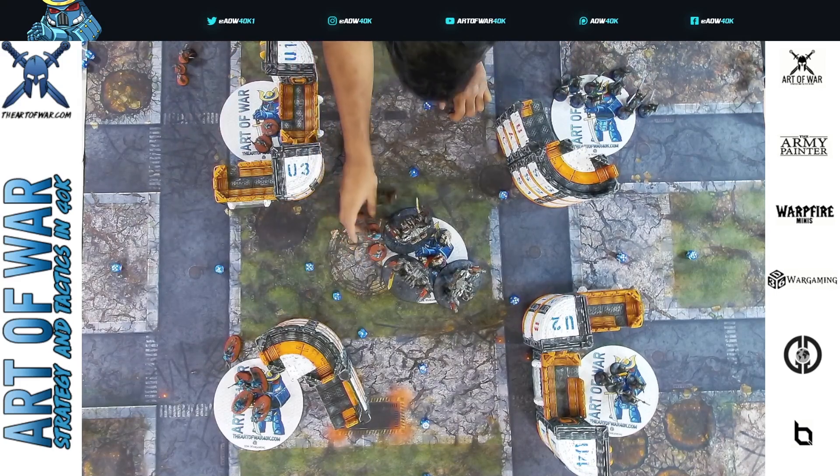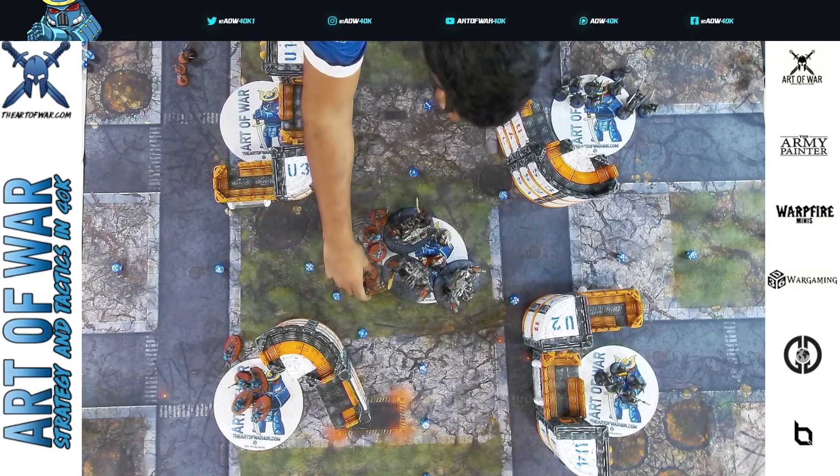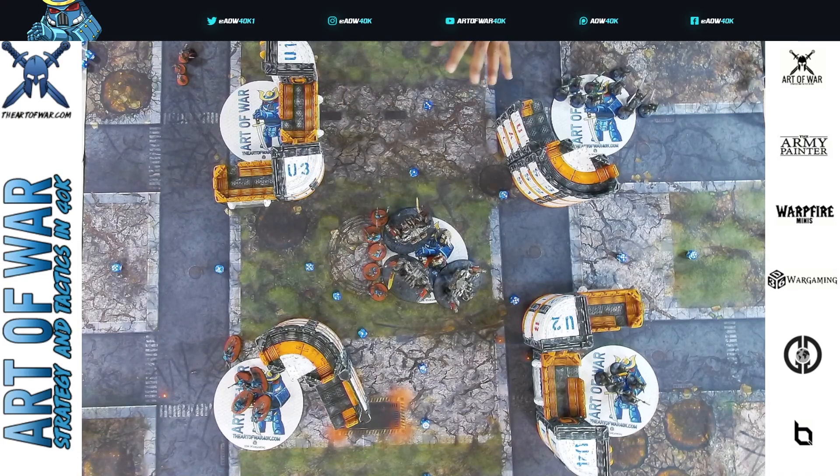Armies built for this style — Dark Angels with ten Deathwing Terminators, Death Guard, Custodes — would take Stranglehold, Direct Assault, and Stubborn Defiance and just never move. Your goal is to deploy in the open with tough stuff and walk the minimum distance to get on the objective, then body-block it so opponents can't get ObSec models on. It's a super-hard objective to contest. If you're actually a Dread Knight player, you can attempt it but you're not unkillable. Dark Angels, Death Guard, and Custodes — this is your jam.